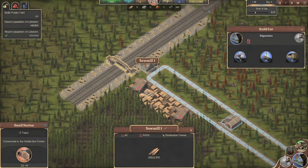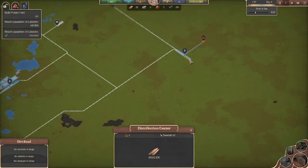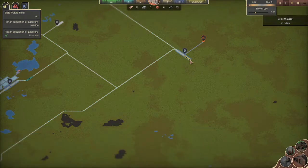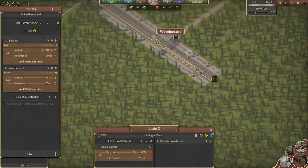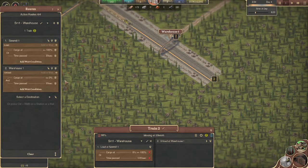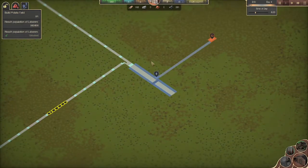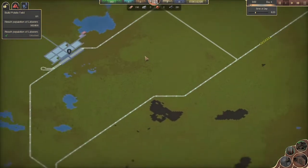Right now production is not looking good — don't have enough people, we will not produce as much wood. For the time being, we're going to edit this route: cargo at 0% or 20 seconds. We're going to switch this to AND. In doing AND, this train's not going to leave until both of those requirements are met. So cargo has to be at 0% AND 20 seconds have to have passed — this won't leave the station until the cargo is completely empty. So we won't have the train coming back with wood on it. We don't have enough capacity on the train to fill up our storage, so that shouldn't be an issue, but could be in the future.